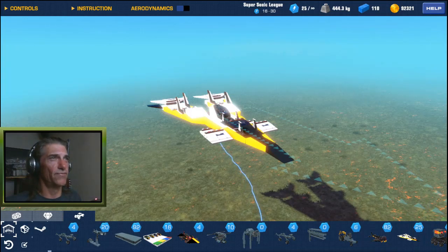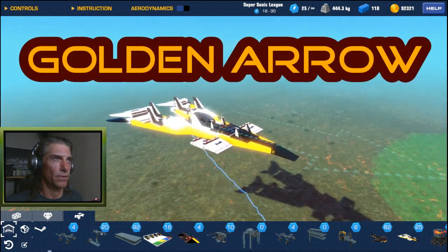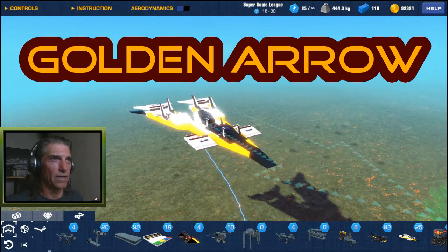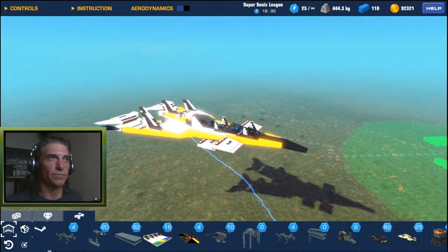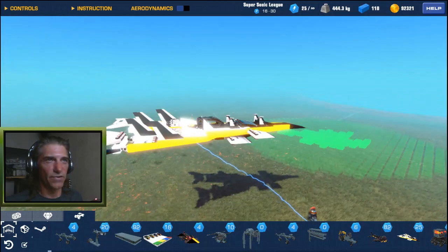First thing we're taking a look at is called the Golden Arrow. It's very flat and handles pretty good — I call it an agility jet. There's no weapons on it; I would probably just end up slowing it down. No other moving parts except for the fins on the back.